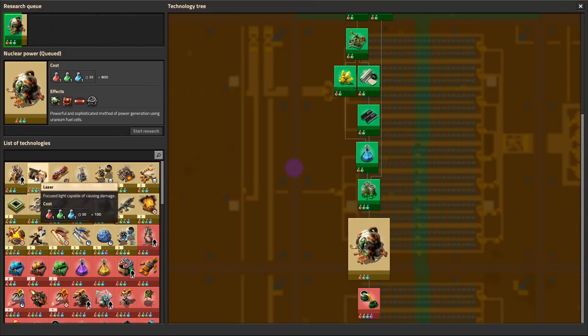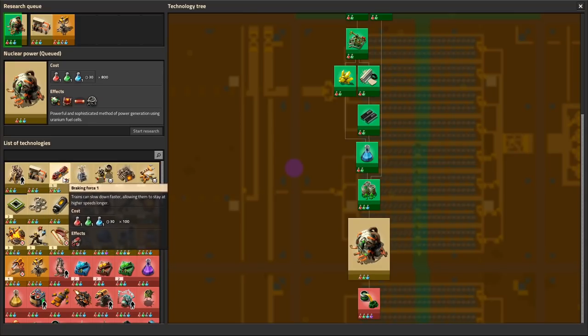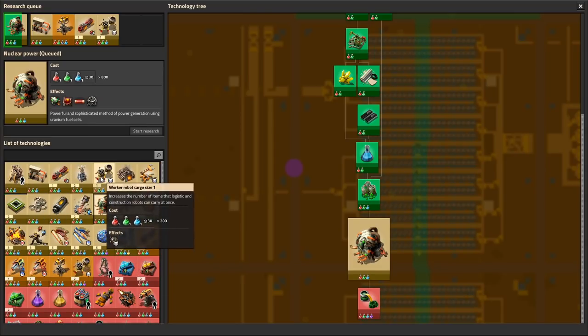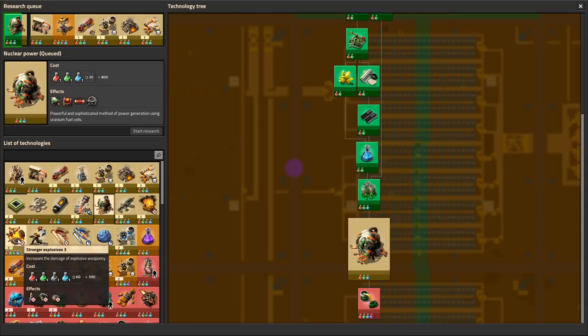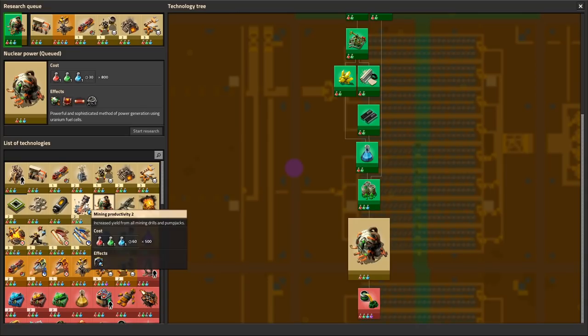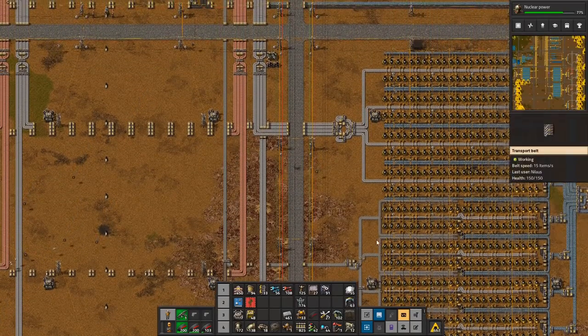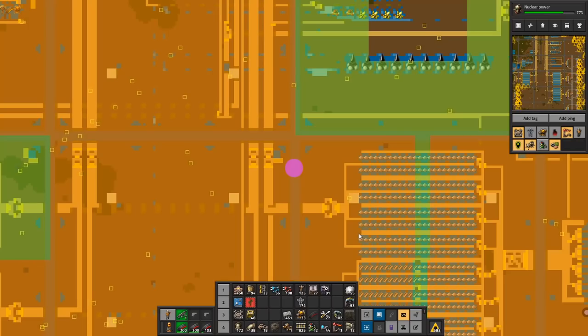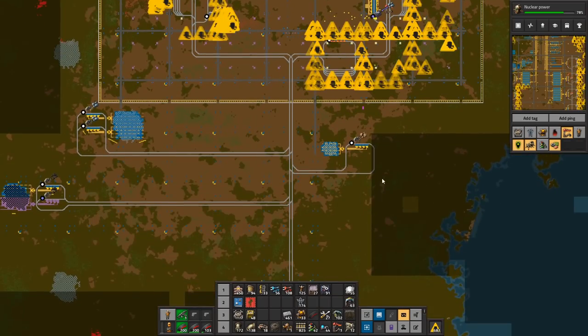Nuclear power is already done. We need lasers and then laser turrets for sure. We can also get faster trains and robot cargo size upgrades. Just going through the research tree — and look at that, mining productivity has a new icon. That's new! Everything has new icons. Even the refined flamer icon — I think that's from the 0.33 update. That's why you always play on latest with Factorio, because it does not affect stability, it just affects awesomeness.